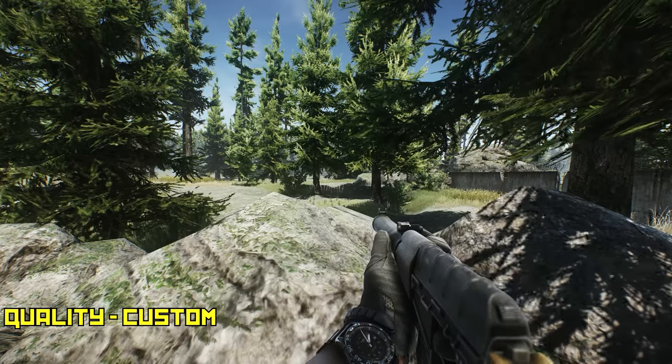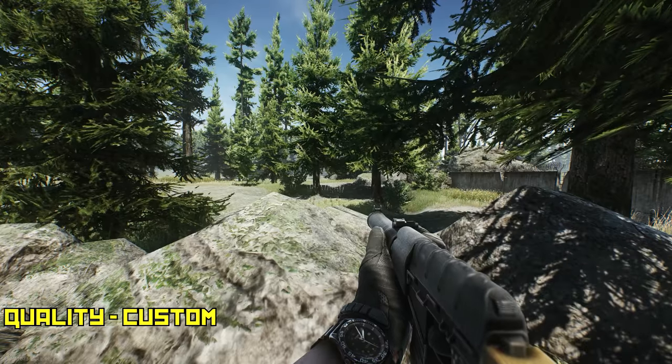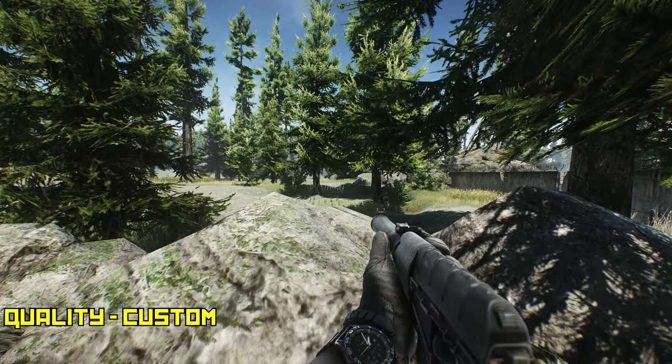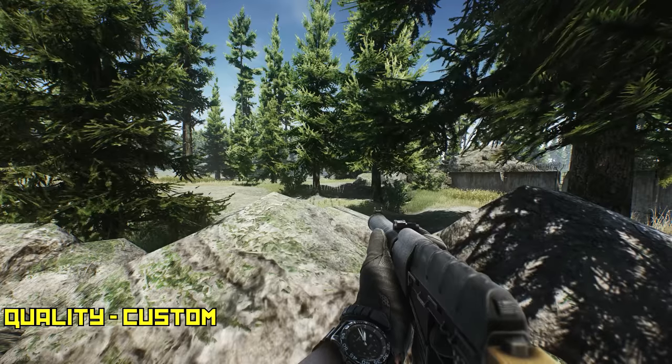This is a custom setting where I went through all the options and maxed everything out, because the ultra slider doesn't max everything out. But as you can see, when he goes in the shadow, I couldn't even see him — I really couldn't. I was making sure he was even in the frame.